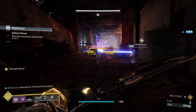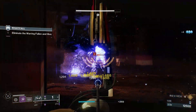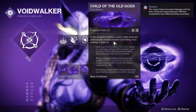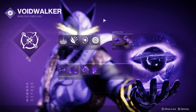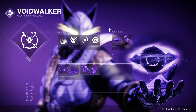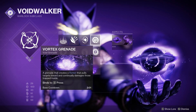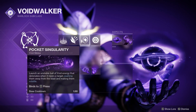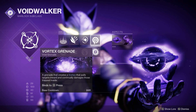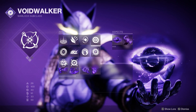I'm going to go through my fragments and leave a build card and DIM link in the video description. I run two aspects: Child of the Old Gods and Feed the Void. Feed the Void gives us Devour, which gives loads of health back and massive chunks of grenade energy — with Le Monarch you've always got Devour going. Vortex Grenade is my choice; without Chaos Accelerant, it does the most damage and is most consistent for kills. I run Healing Rift for GMs. Echo of Remnants extends lingering grenade effects — it makes up for not running Chaos Accelerant and ensures you'll always get grenade kills.